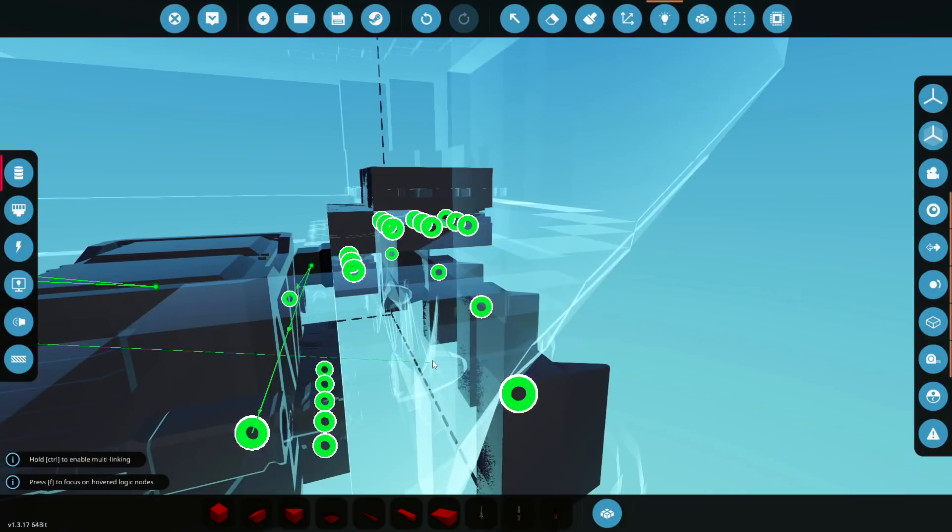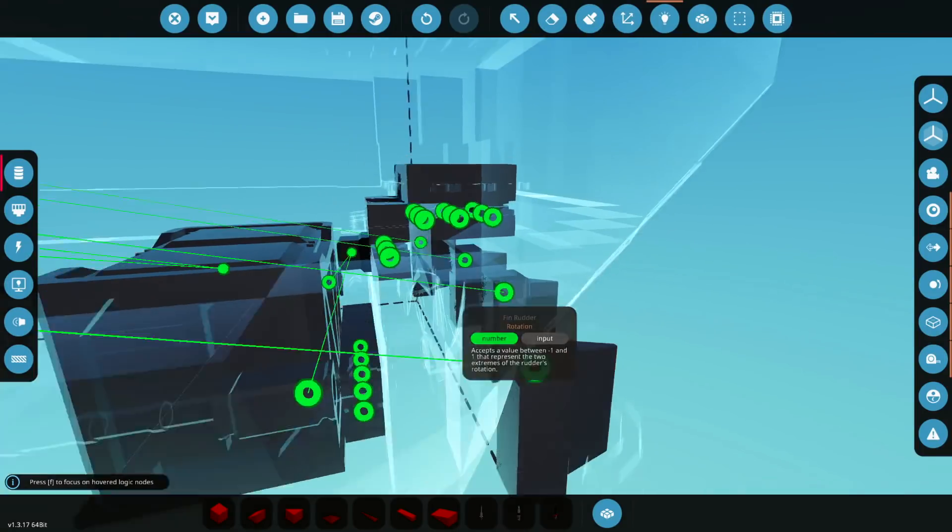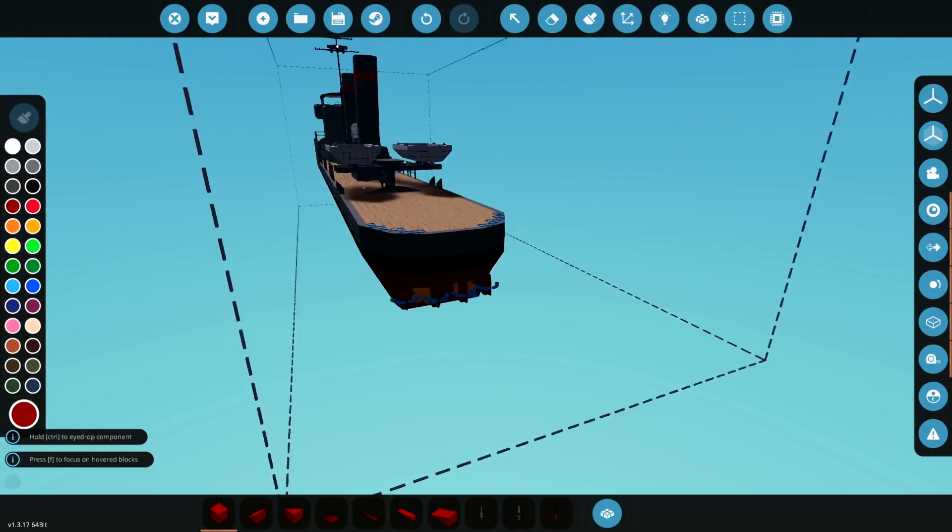Here we go — A and D, let's do it. And there we go. We should be able to turn the ship now. That's awesome.